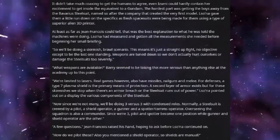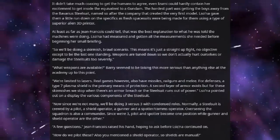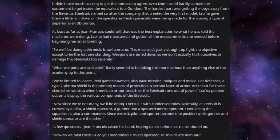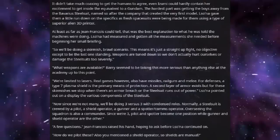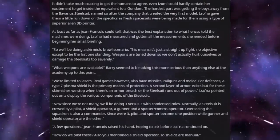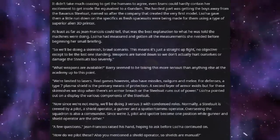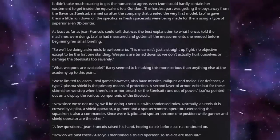Lusona pointed out on the display the various components of the Steel Suit. "Now, since we're not many, we'll be doing three versus three with condensed roles. Normally, a Steel Suit is crewed by a pilot, a shield operator, a gunner, and a spotter or comms operator. Overseeing the squadron is also a commander. Since we're three, pilot and spotter become one position, while gunner and shield operator are the other."